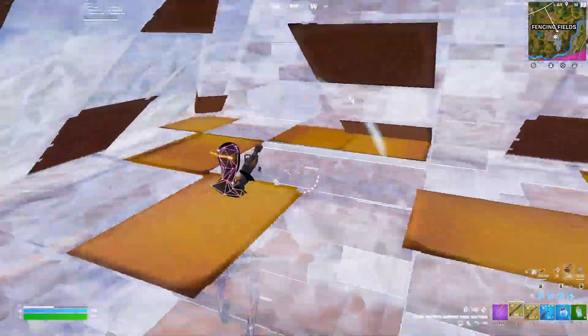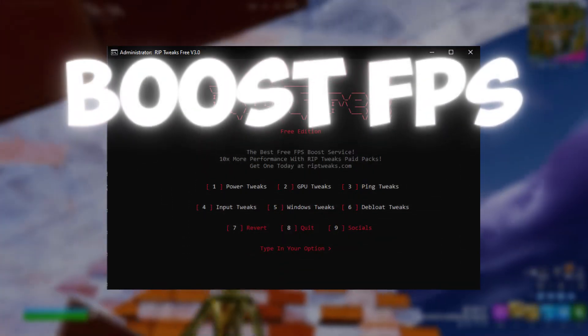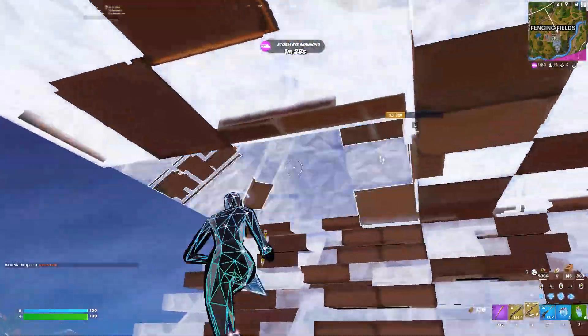Have you ever wanted to boost your FPS, lower your input lag, and lower your ping? Well in today's video I'm going to be showing you how to do all of that for free in under 5 minutes. This is the Riptix Free Pack, a tool which will help you boost your FPS, lower your input lag and ping in every single game.